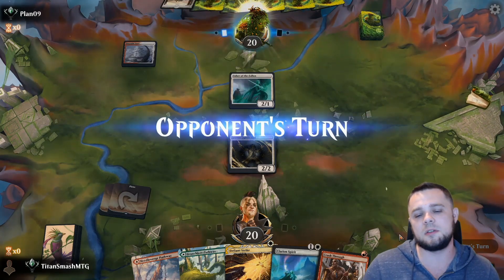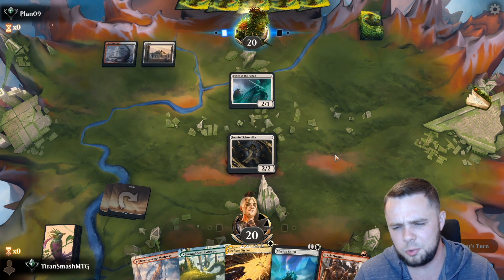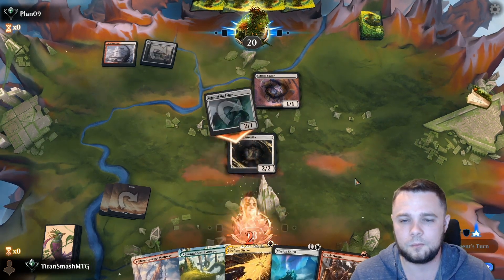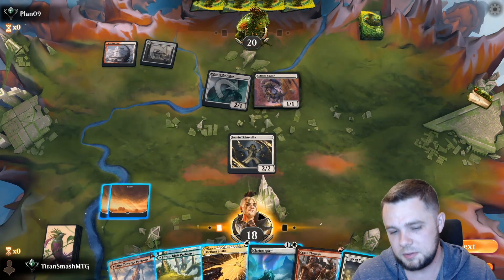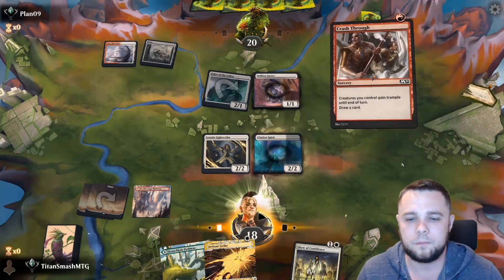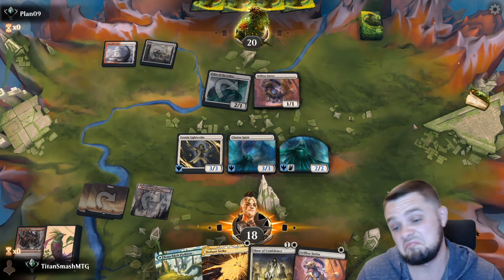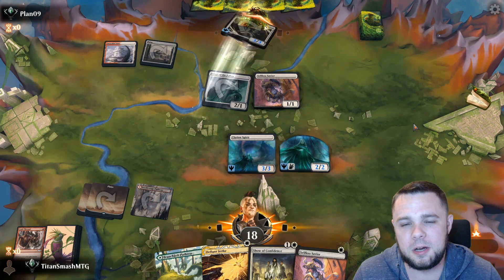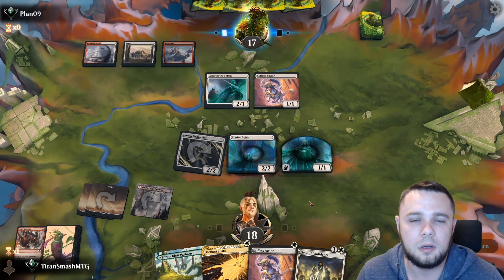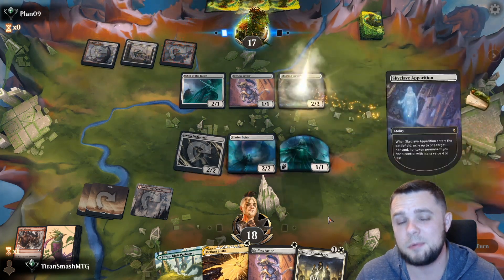This is awkward because they can have Stomp in here for sure. I think I care more about getting guaranteed spirits so I'll play Lightscribe, and next turn I can play Spirit and hold up Defiant Strike — or just Crash Through, probably better. Opponent plays a good card — Elite Spellbinder. Let's go ahead and play the Spirit, then crash through. Swinging for three. If it's Winota they never block — you're supposed to swing and hit face with Winota. They have three mana now, well-curved. Sky Clave Apparition is annoying.